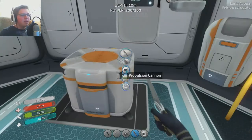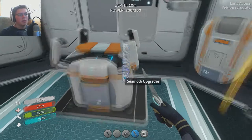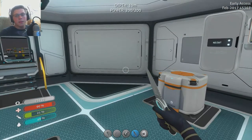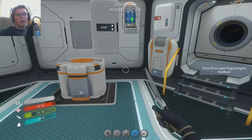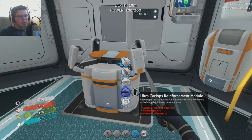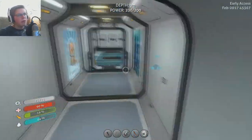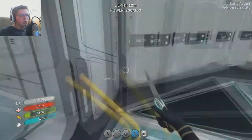Today it might get a little complicated because we need to make some of the upgrades for the Cyclops. Then we're going to go down and venture to get some more of the wrecks and just kind of more things that we can make. So I'm looking at the recipe. The Aluminum Oxide Crystals we can find at the Grand Reef, which we can reach with our Cyclops. The Plasteel Ingots will take a little bit. The Cyclops Pressure Compensator is just more Plasteel Ingots and Aluminum Oxide Crystals.